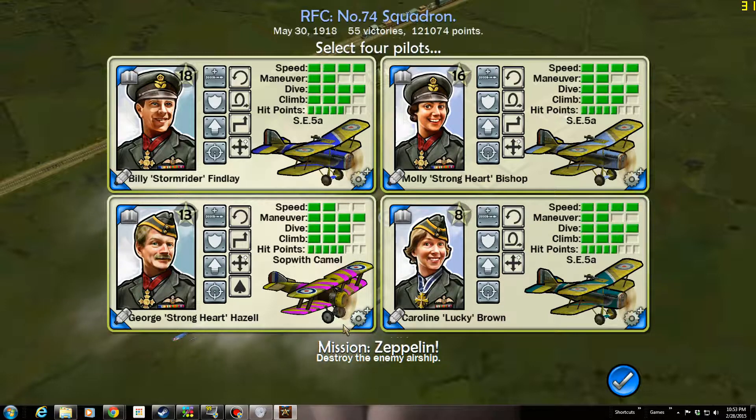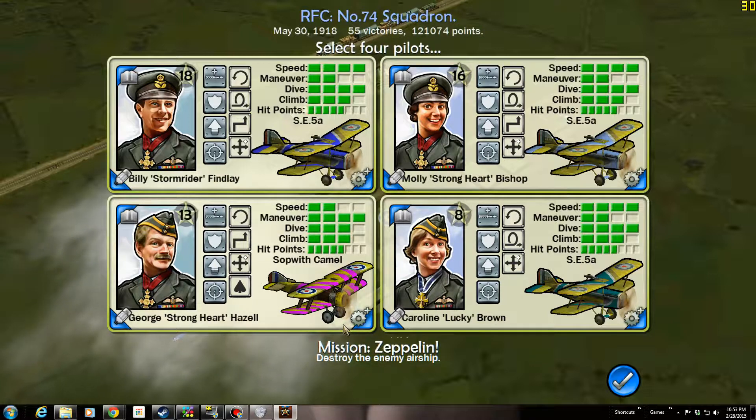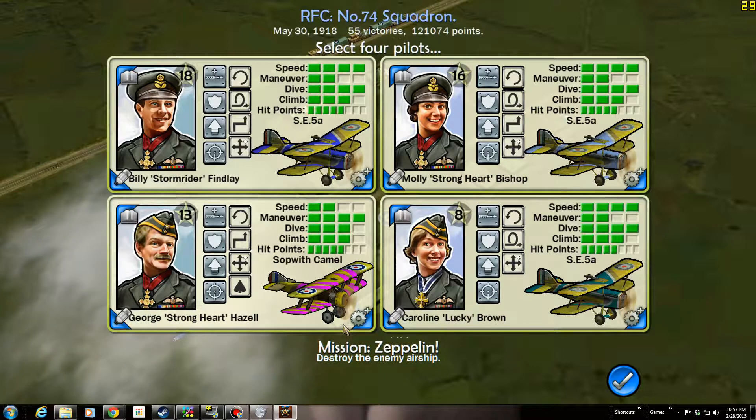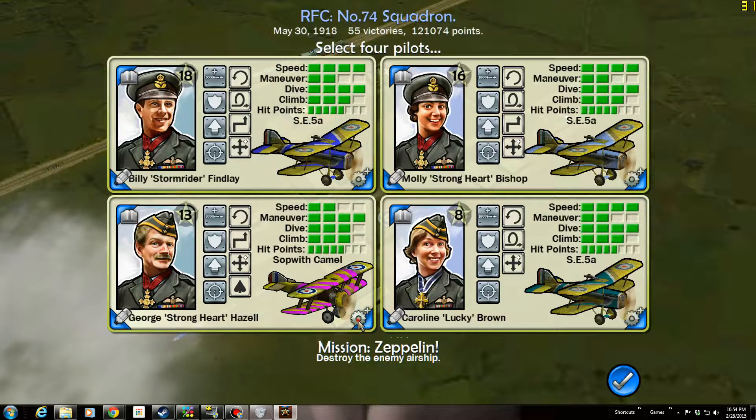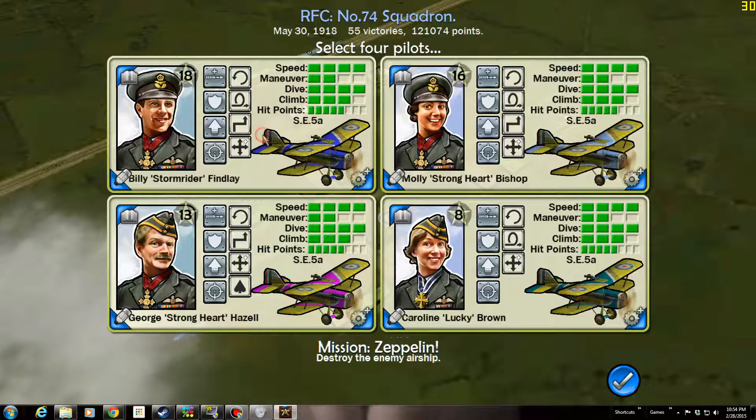But since we're going into their territory, the speed is awfully nice. On the other hand, the maneuverability is awfully nice for dealing with all the flak areas — it really can restrict your maneuverability. But you know what, I still have a hard time not just flying everything. So we're going in with the SE-5s. I don't know why I bothered to even talk about it — something to do.